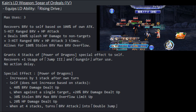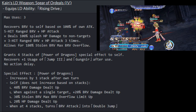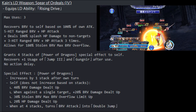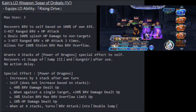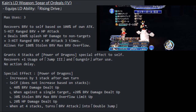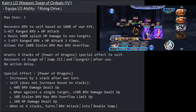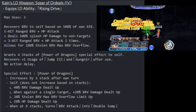After using the LD ability there is no action delay — he basically goes right after. His special effect, Power of the Dragons, increases by one stack after his own turn. So even if you don't use his LD ability, every time you use his skills his Power of the Dragons stacks continue to go up, up to four stacks. The special effect gives him a 40% brave damage dealt up, and against a single target a bonus 20% brave damage dealt up, a 30% stolen brave max brave overflow limit increase, and a 20% HP damage dealt up.